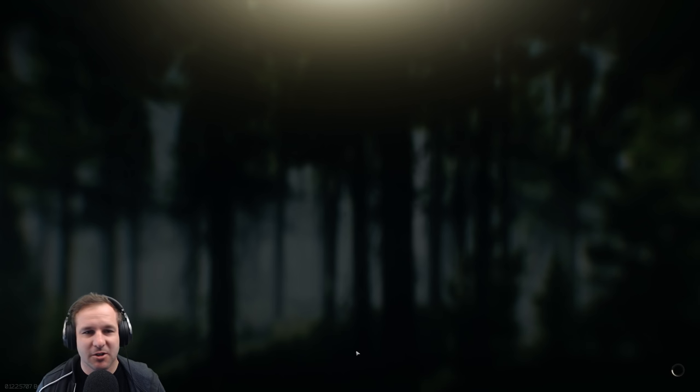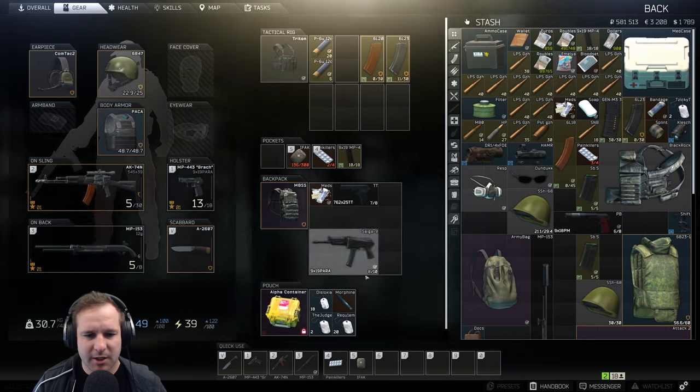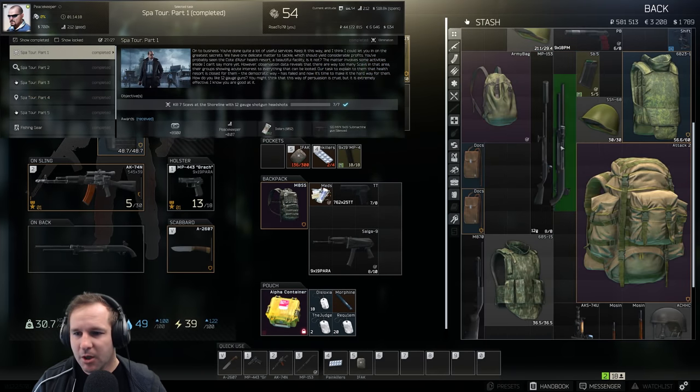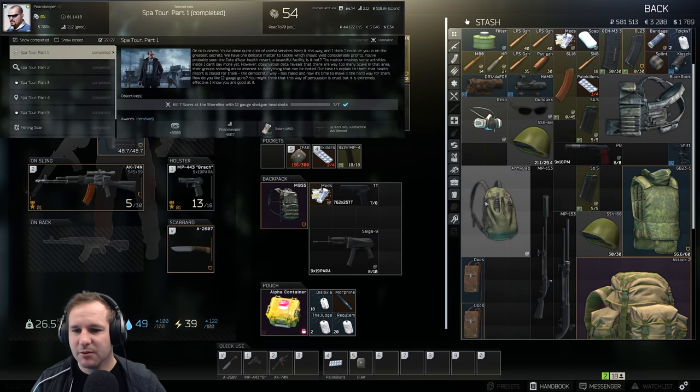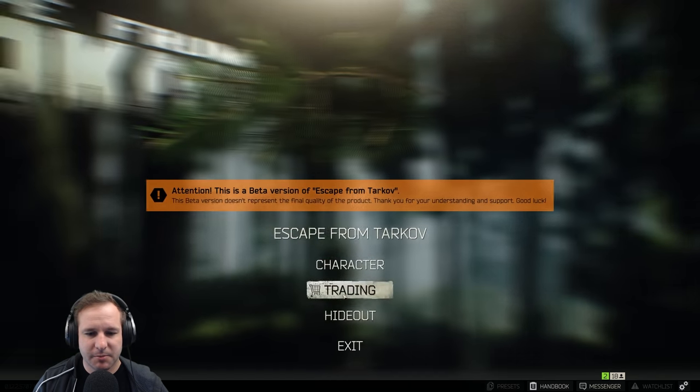We'll dump off that gear. I might have to sell a couple of things to make room. That shotgun's really nice - I might hold on to that one for the Peacekeeper quest we've got going on. Hold on to both those shotguns. Get rid of some of this other stuff and those pistols.